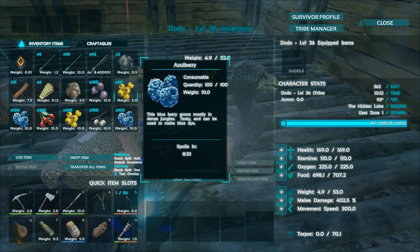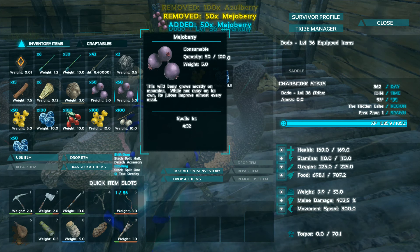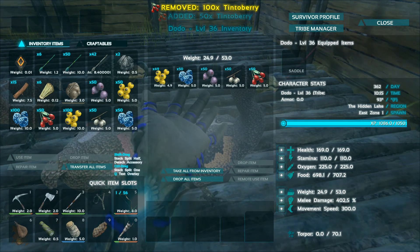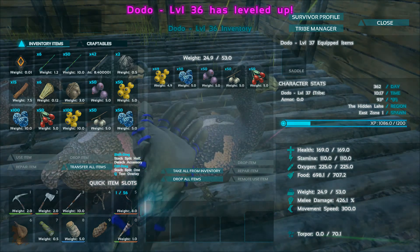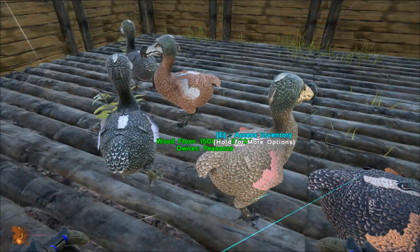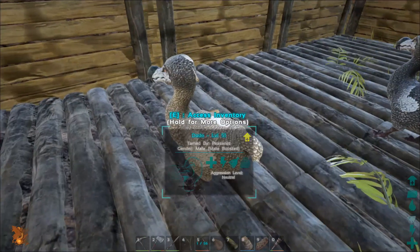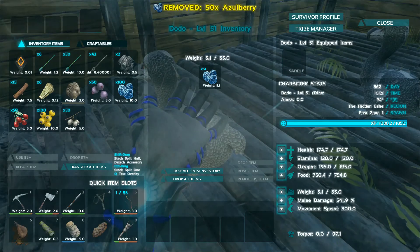All you need are female dodos and they will lay you eggs. So on all my females, I'm going to place a lot of berries on them. I'm going to put a little of every color — not narco berries, but a little of every color on them. On the males, it doesn't really matter what I put on them. The males are just going to have whatever leftover berries I've got.